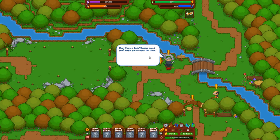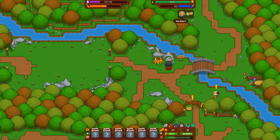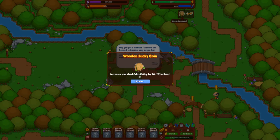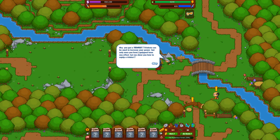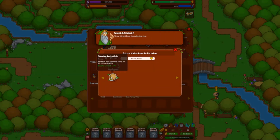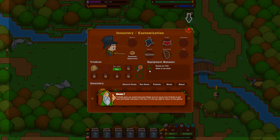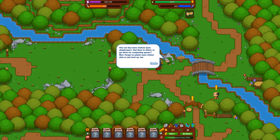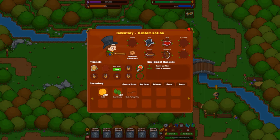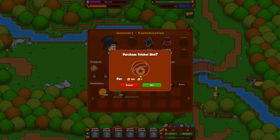An NPC asks if we're a bushwhacker and says we can open a chest. We click on the golden chest and find a lucky wooden coin trinket — it's a trinket that increases our gold odd rating by 20%. The NPC explains that trinkets can increase our power, but only equipped ones have any effect. After equipping it, we now have a 17% better odds of winning gold. We can buy more trinkets from the shopkeeper, find them in chests, or get them from quests. At level 5 we can buy a new trinket slot, but we don't need it right now.